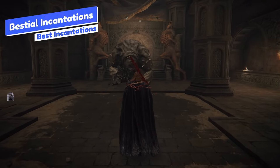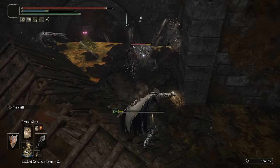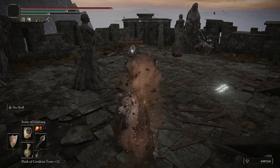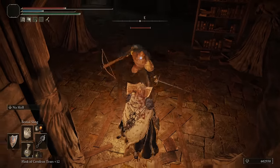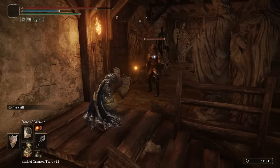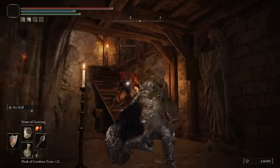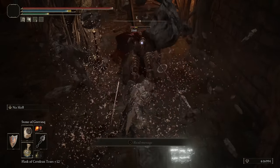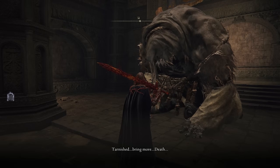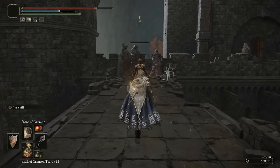Moving on to some more interesting spells — we're going to talk about my favorite Beast Clergyman now. This is a little bit of a one-or-two optional pick: you could go with the Beastial Sling or the Stone of Gurranq. In incantations as a whole, there isn't a whole lot of physical damage options, and the Beastial Incantations are really all physical damage. The Beastial Sling slings sand in your enemy's eyes — it deals decent damage, it's cheap, super spammable, and has a really quick cast time. The Stone of Gurranq is essentially similar but throws a rock with a bit more damage and stagger, so you can stagger-lock enemies. Both come from the Bestial Sanctum with Gurranq the Clergyman by giving him Deathroots.